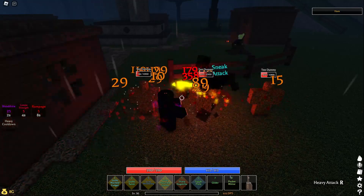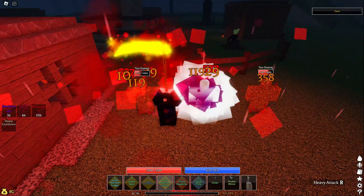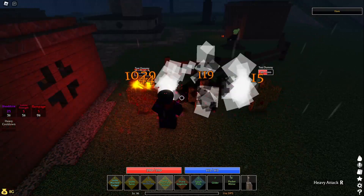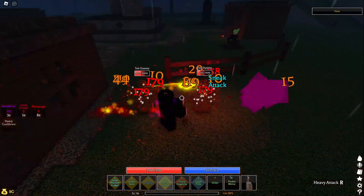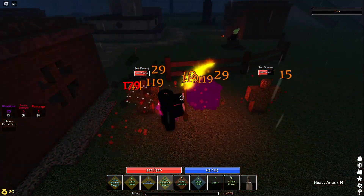As you can see I'm one-shotting the dummies and dealing over a thousand damage, but that's without the sanguine ring. I'd also like to mention the first build I showcased does have more damage — being around 1.6k at most with sneak attack critical hit using your mouse to attack with sanguine.